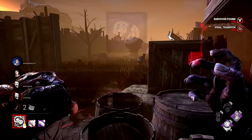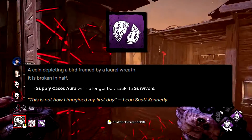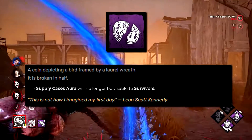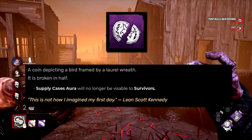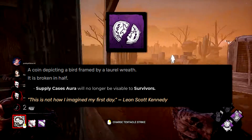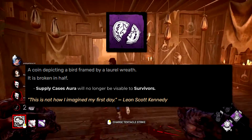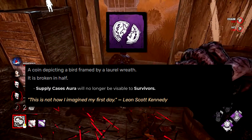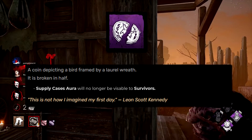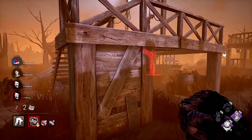On to purple add-ons. The Broken Recovery Coin normally removes one supply case from the trial — not enough for a purple. Now survivors will not be able to see the aura of supply cases, similar to how Rule Set No. 2 works for The Pig with jigsaw boxes. Survivors will have to randomly find supply cases throughout the trial, wasting time trying to become uninfected.